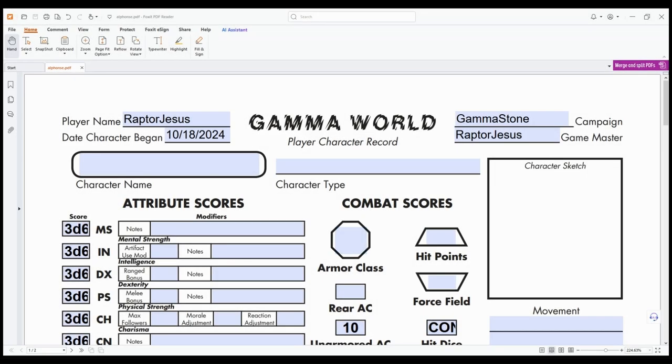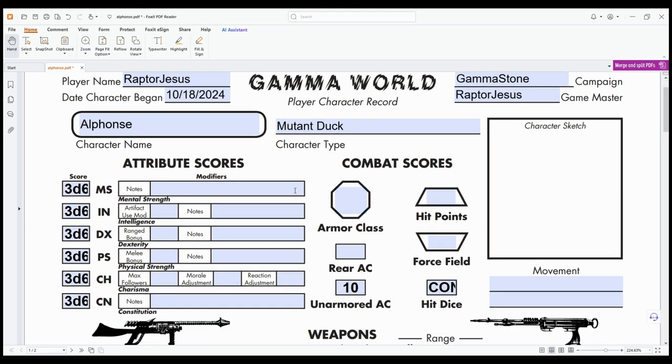Hey everybody, good afternoon, it's Raptor Jesus here and I thought I'd show you guys how to make a Gamma World first edition character. I'm gonna make a mutant duck named Alphonse, because that's a cool name. It's actually pretty simple to make a Gamma World character. You roll 3d6 in order — the only way to roll stats, in my opinion.